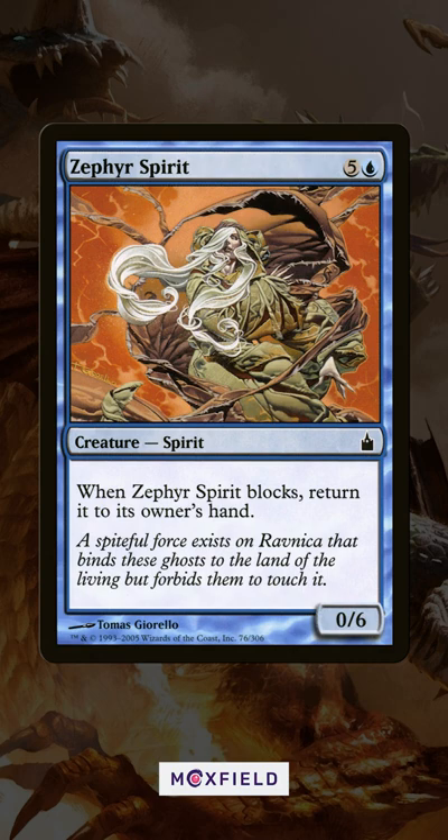Yes, it's a 6-mana 0/6 that returns itself to your hand when it blocks, but it's also a 6-mana spell that you get to cast over and over again. The original Kamigawa block was known for having a ton of permanents that trigger when you cast a Spirit spell, so Zephyr Spirit ensures that happens every turn.